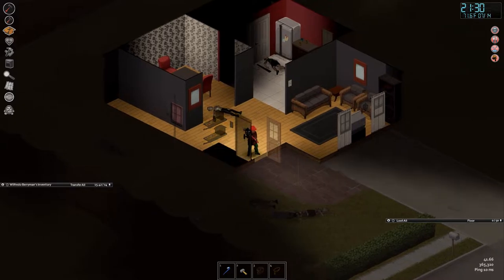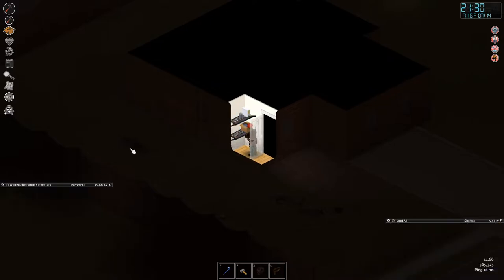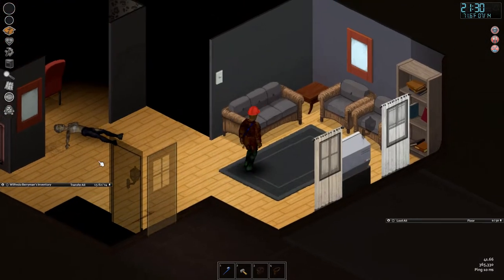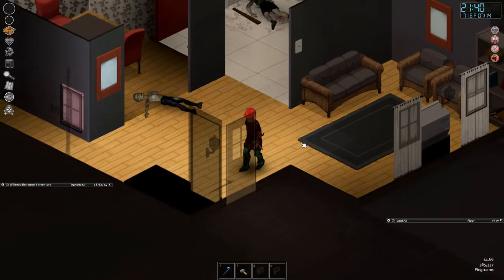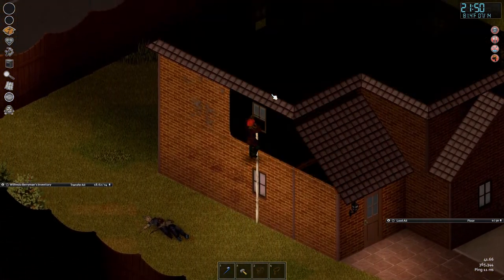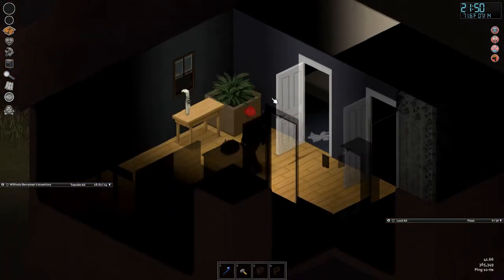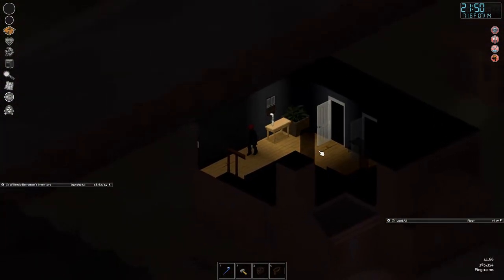I'm going to drive a big focus on safety today. I've been getting a little reckless, a little too confident — taking fights I shouldn't. We're not here to have fun; we're here to get through to winter. That's kind of the end game. One scratch and you're done.